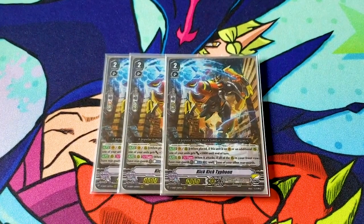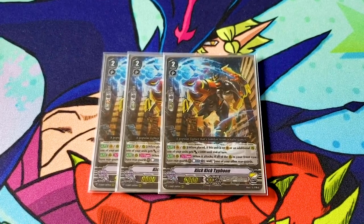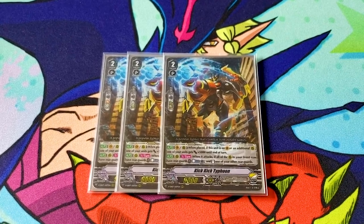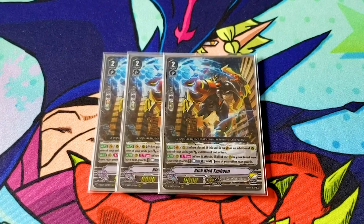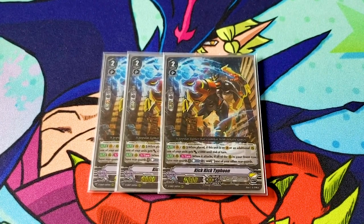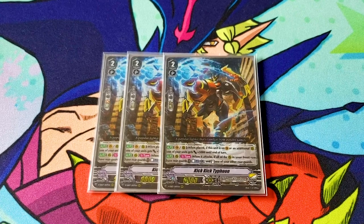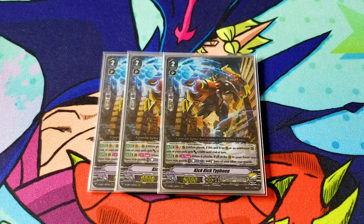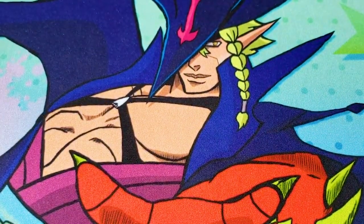This is a new card — Kick Typhoon. When it's placed on a vanguard circle or an additional rearguard circle, meaning a gift circle, it gains 5k, making it 14k. So on Excel 2 that makes it 19k — nice for poking. Its other skill is once per turn when it attacks: if all of the rearguard circles are occupied, counterblast one and stand one of your rearguards. I really like it because if I don't see Gulshachi, I can use this card. And if you don't have an Excel marker, this card is really easy to pull off because you just need one other rearguard in your front row. It's a really easy re-stand and it just adds more versatility to the deck.